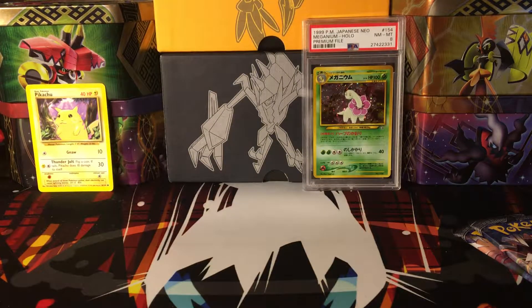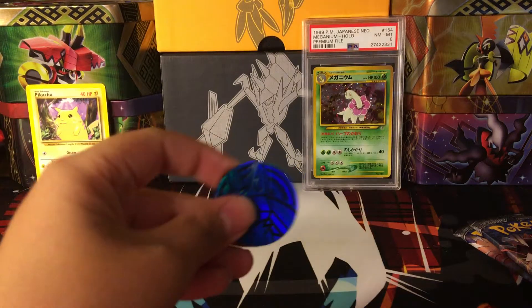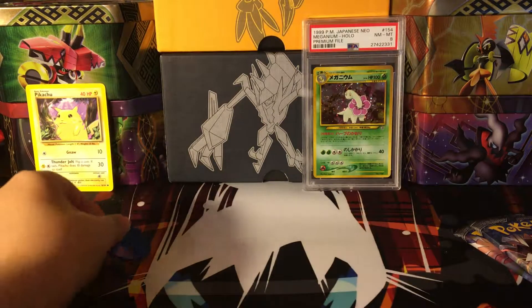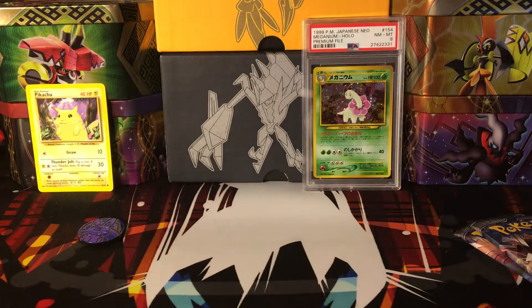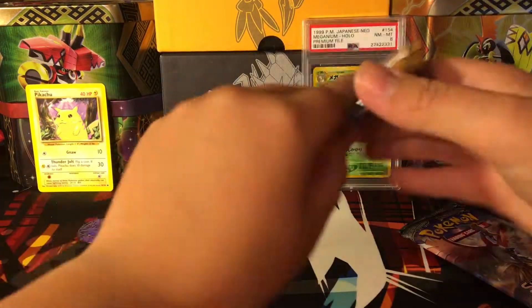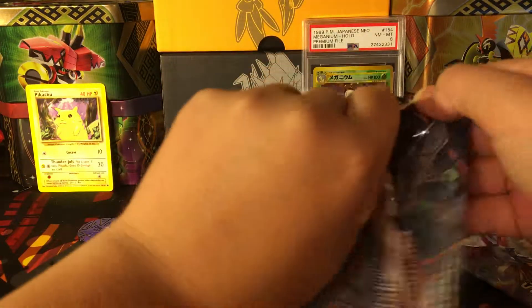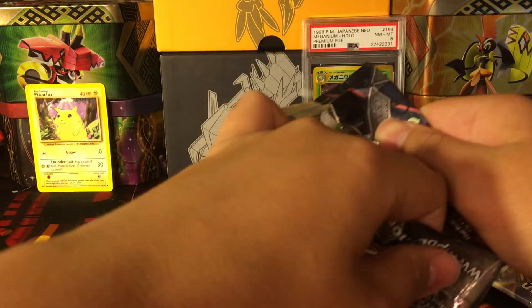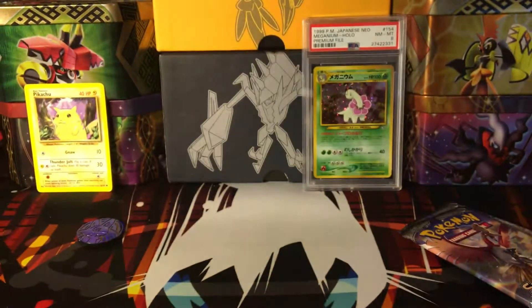And then the Nicole coin — very nice, Lucario. So yeah, let's get into the packs. Still need, I believe, Ho-Oh and Machamp as far as regular GXs go, to complete the set.